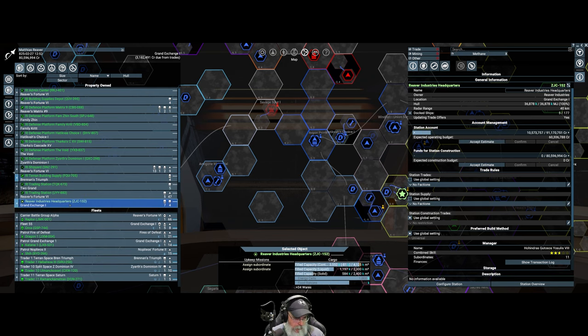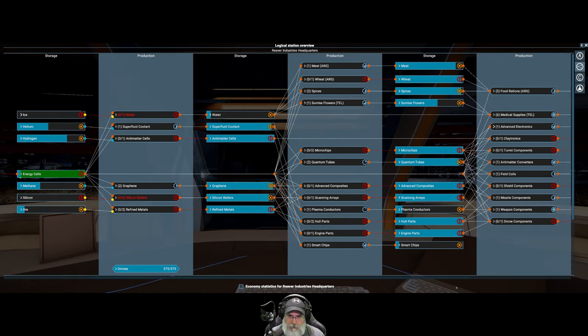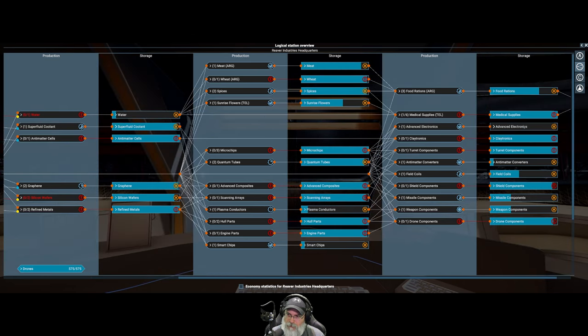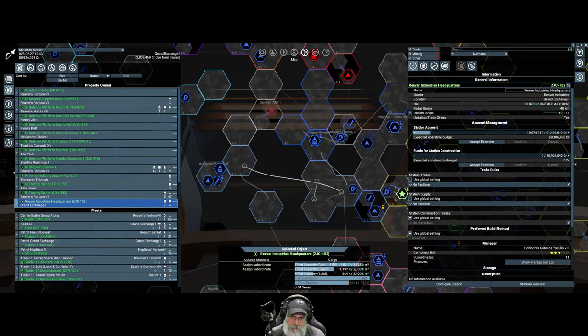Looking at our headquarters: they're out of silicon but have almost a full supply of silicon wafers, and all the intermediate products are doing pretty good. A little bit low on antimatter converters and completely out of advanced electronics, but we're still making them. I'm starting to wonder if I'm going to have to just keep all those ships on the shipyard full-time and then buy new ones for the other places.